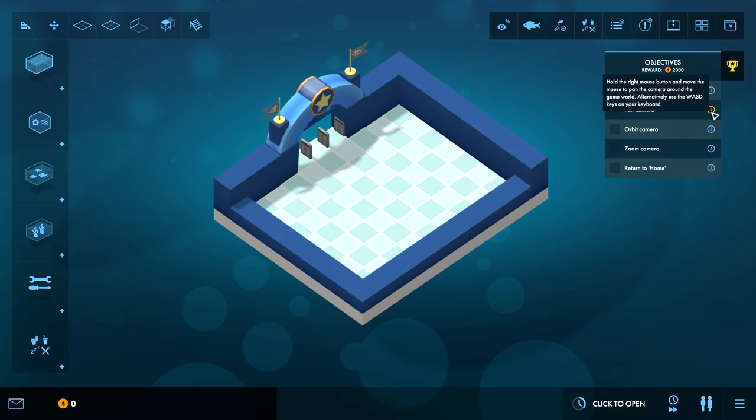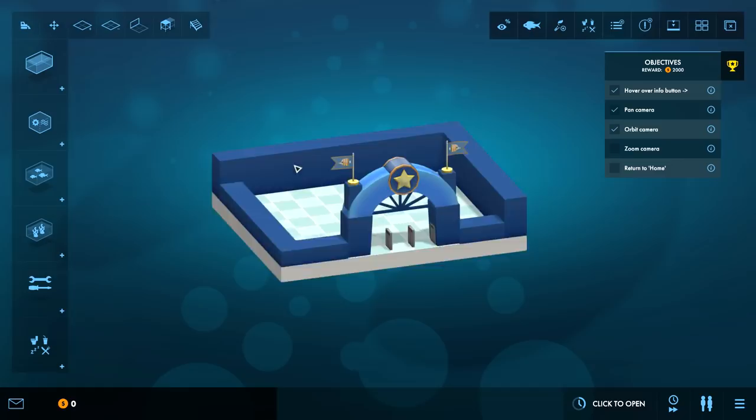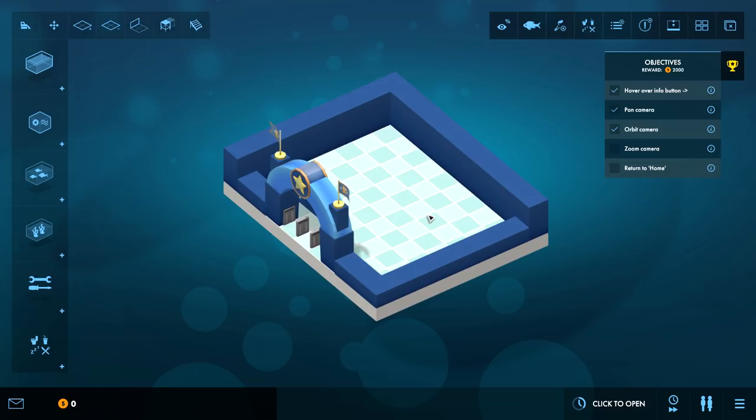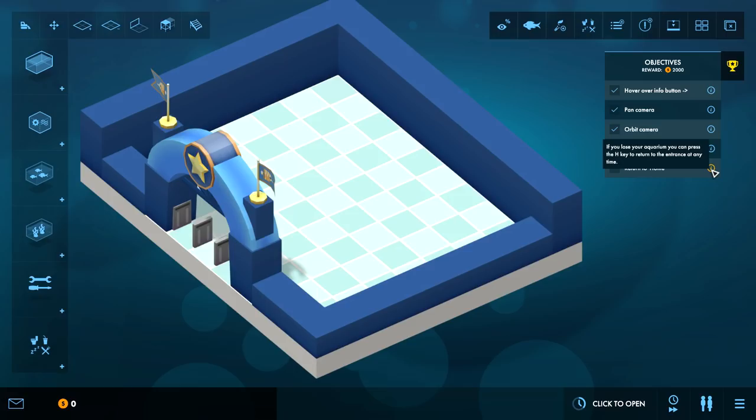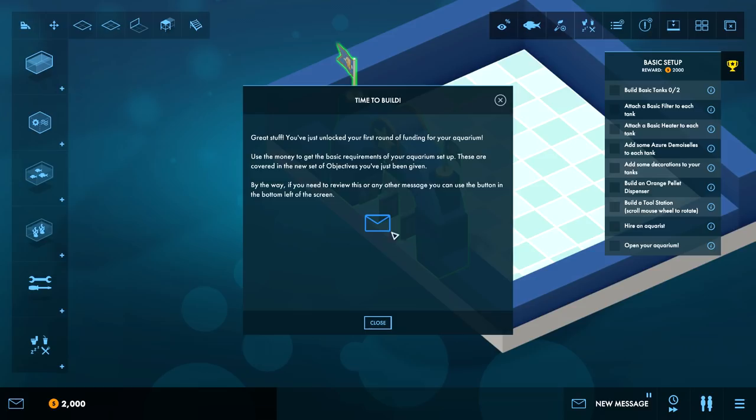If you ever get stuck on a particular objective, hover over this button for handy tips. Camera: hold the right mouse button and move the mouse to pan the camera around the game world, or you can use WASD on your keyboard. Orbit is probably middle mouse or control. Surprising you can't rotate with Q and E - maybe they'll use that for something else. Zoom camera is mouse wheel. If you lose your aquarium you can press the H key to return.